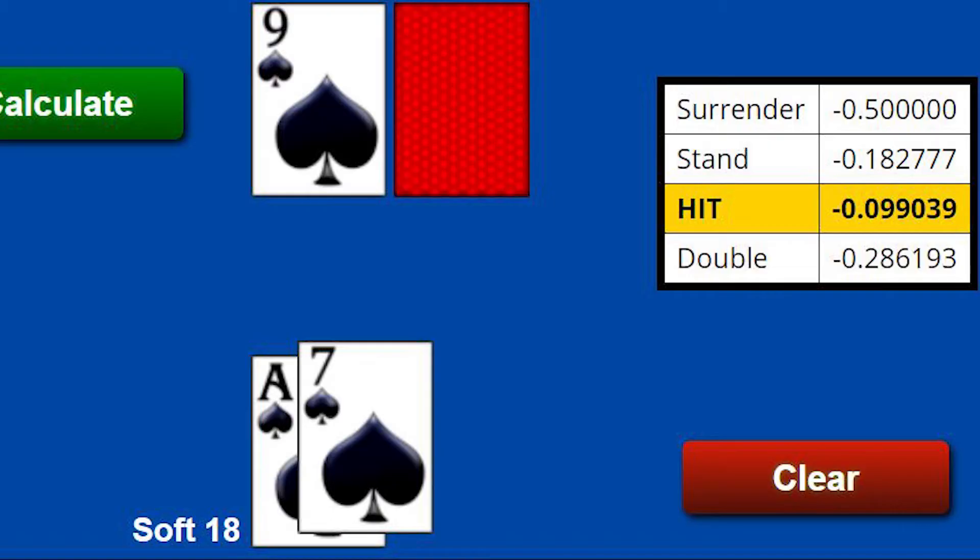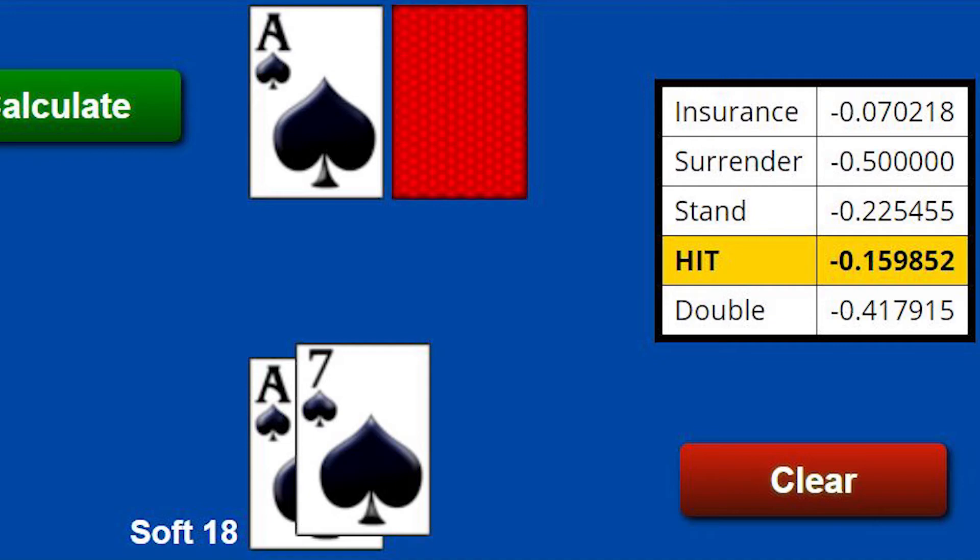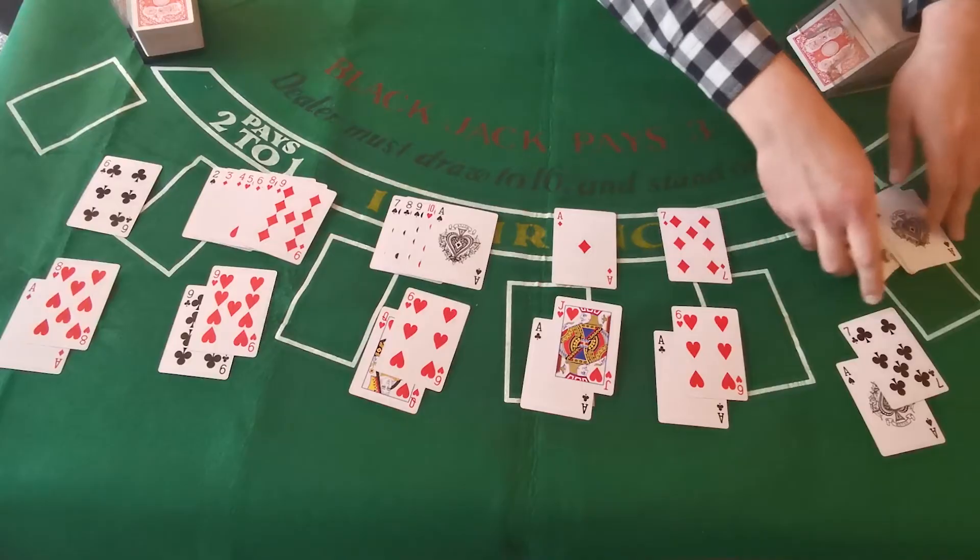You may ask, what does it matter how much I lose? It matters because by losing the least in situations where you don't have the advantage, you can make up for it by winning the most when you do have the advantage — that's how you cut down the house edge. Against a dealer ten, if you stand you're looking at almost 18% of your money gone; if you hit, you cut that to nearly 14%. Against an ace, there's about a 6.5% difference hitting versus standing. That's everything you wanted to know about a soft 18.